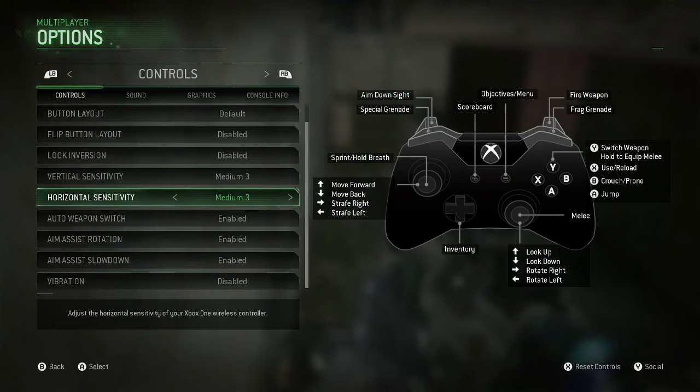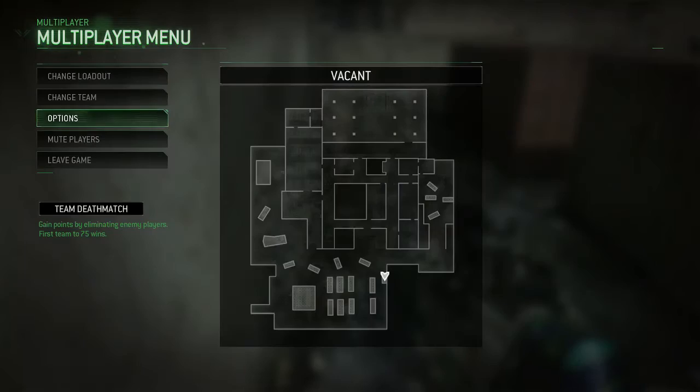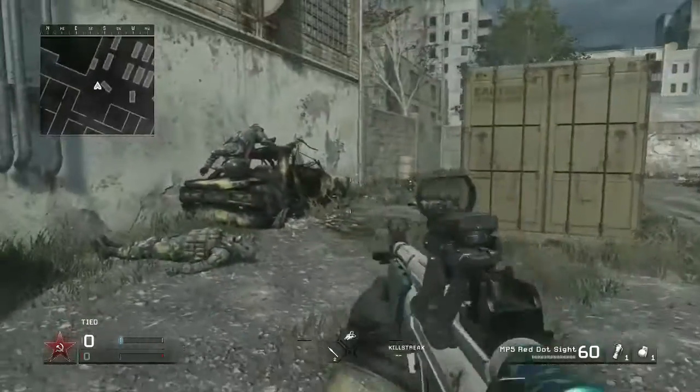For sensitivity, don't put it higher than 3. You could go higher than 3 but it's much easier if you do it on three or lower. Don't do one because it's just way too slow.